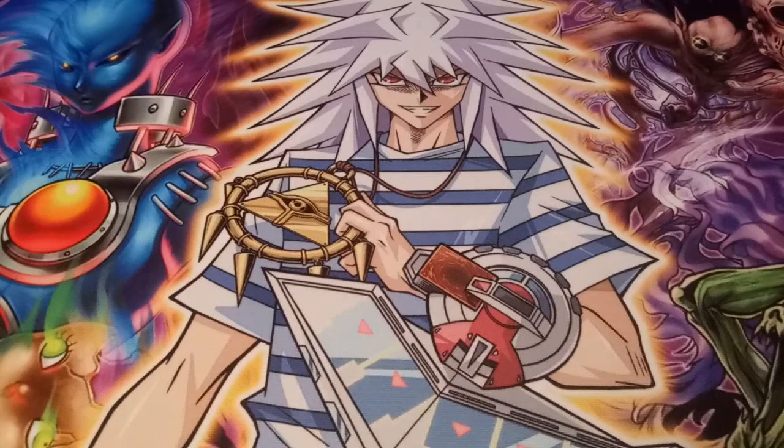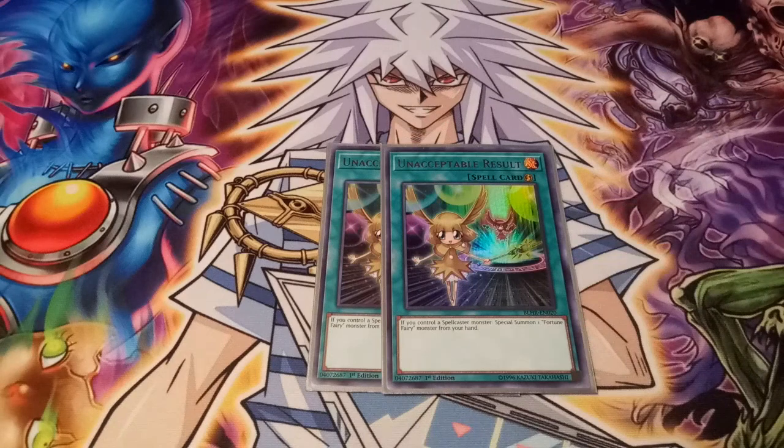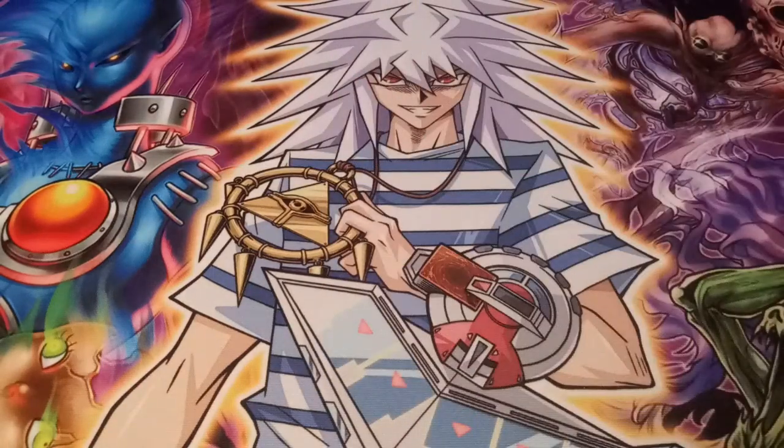The second spell I run at two is Unacceptable Results. If you control a spellcaster — that can be Chocolate Magician Girl or The Tricky — as long as there's a spellcaster and you've got a Fortune Fairy in your hand, you can special summon it. It's good if you open up with a level five or higher which you can't normal summon. Really good card, so I run that at two.